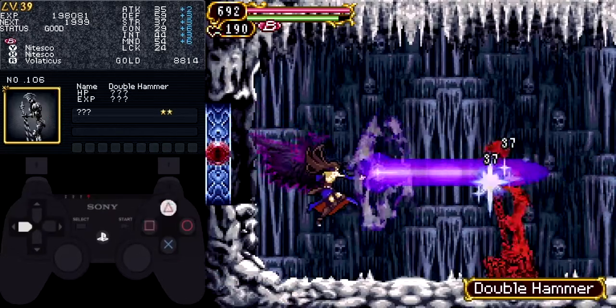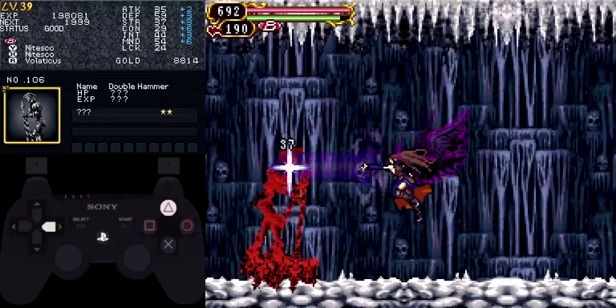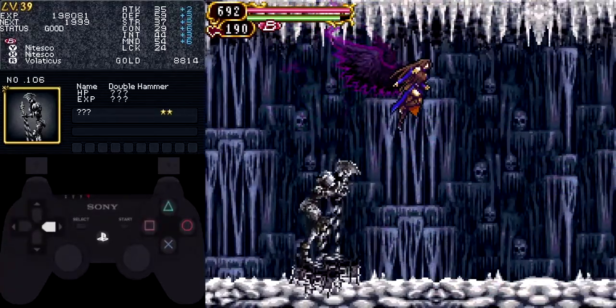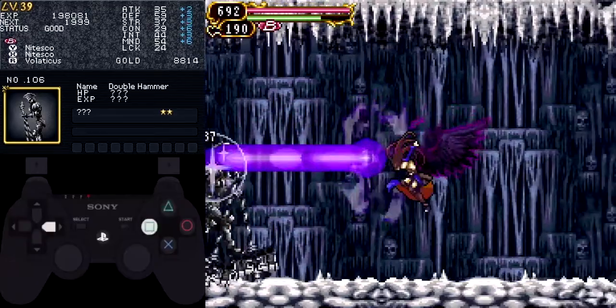The next room has a double hammer. You're given a good amount of space, so you can use it to your advantage. Fire a Nitesco while flying backwards, and then at the end of the room, fly over him. This provides a pretty safe way of damaging him. This room is mostly a warmup for what's coming later, so take a little bit of time to get used to this enemy.